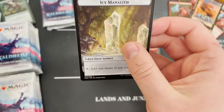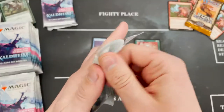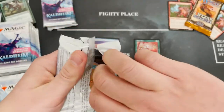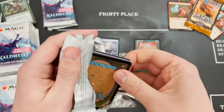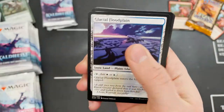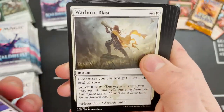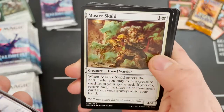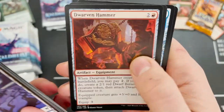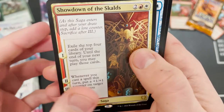They say one in every four packs is a list card, so let's hope we get another one. There are some ridiculously powerful cards that came in The List. Some have changed — they've got rid of any ones related to Zendikar and added a load more icy-themed ones. Showdown of the Skalds — we are getting all the sagas in this box.